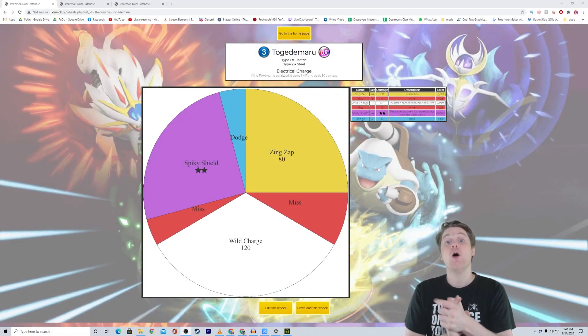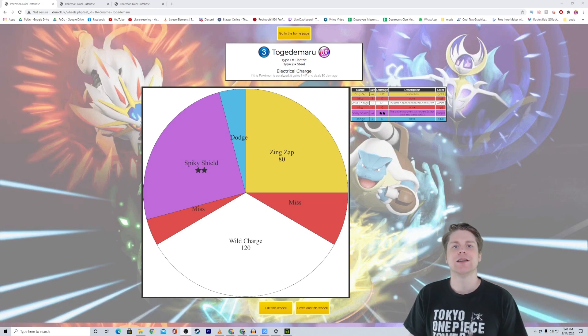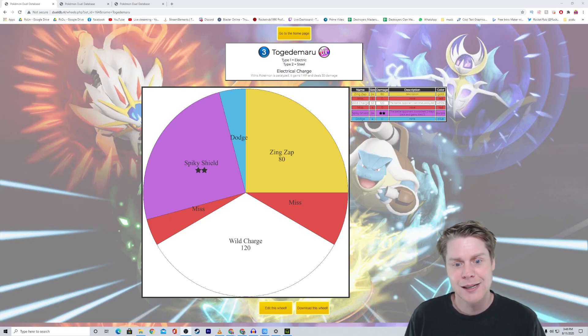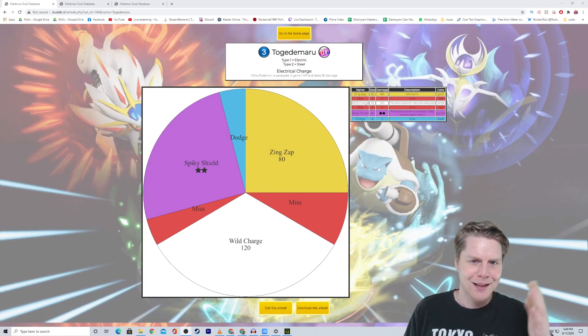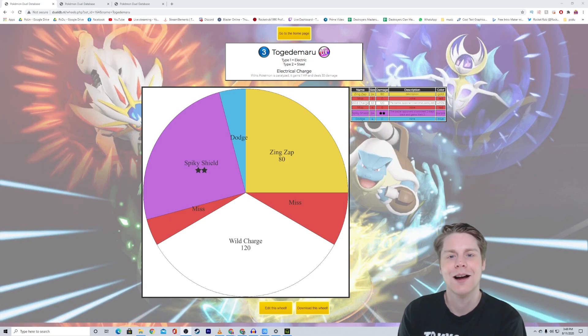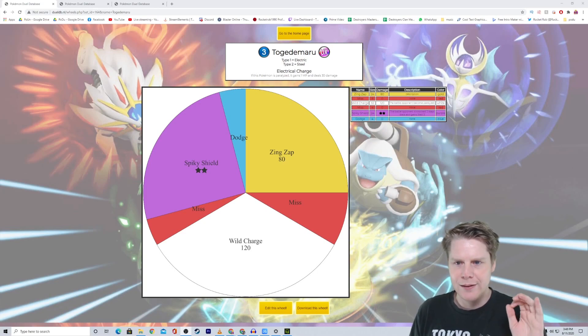Here's our first figure: Togedemaru from Toga of the BM clan. This is a UX figure with 3 MP. We're getting a lot of UX figures — I guess everyone wants their creation to be UX or EX. It has the ability Electrical Charge: if this Pokemon is paralyzed, it gains one MP and deals 40 damage, so it could be 4 MP — holy crap, that's crazy. I assume you mean 30 more damage, so maybe just update the text on that, Toga. It has Wild Charge, 120, which can paralyze the opponent.